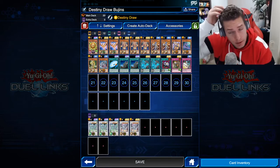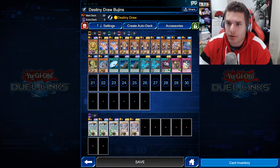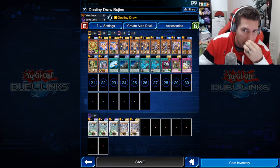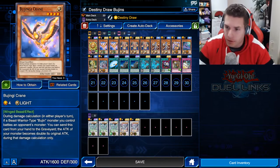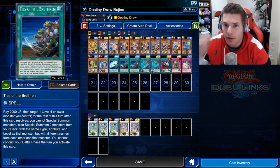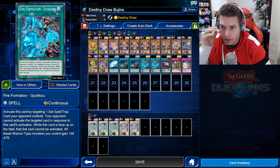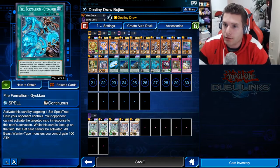Hey everyone, welcome back. Today I have a deck I'd been using previously — Bujins — which was not super great, but then I updated it when we got Bujingi Crane, which makes this deck so much better. I've seen a lot of builds running around using Ties of the Brethren, which I wanted to try out because it basically lets you flood the field and lock things down with Fire Formation Gyoko.